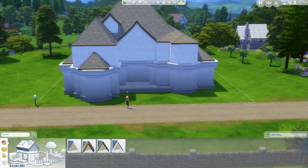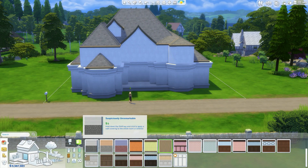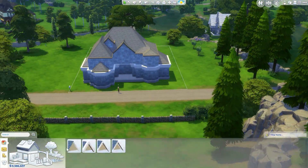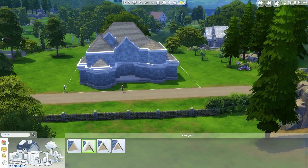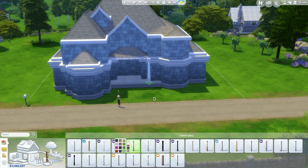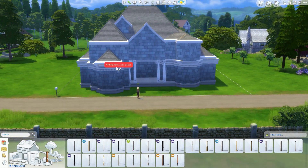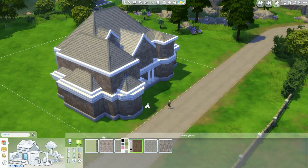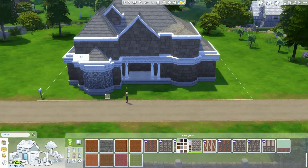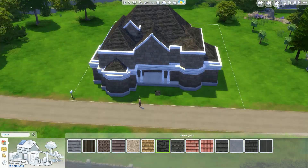At this point I was thinking a lot about the shape of the build. I don't often build on plots like this — it's a long 40 by 30 instead of a wide one. It was a little difficult to build such a big house and still make it nice, but I wanted this plot because I wanted a really big garden at the back. On wide plots I end up with no garden space.